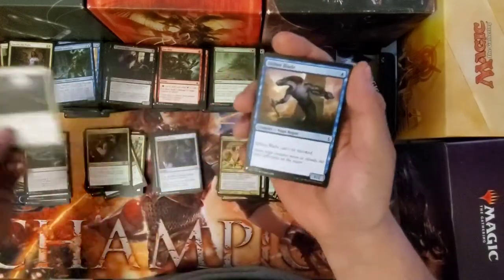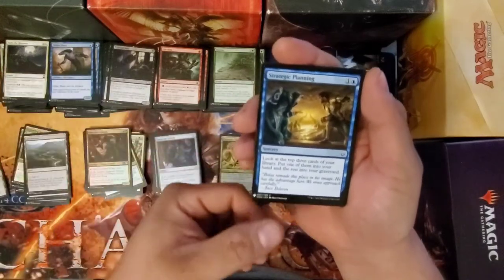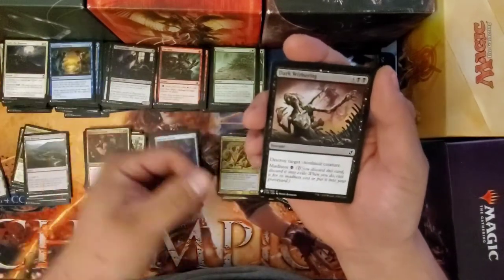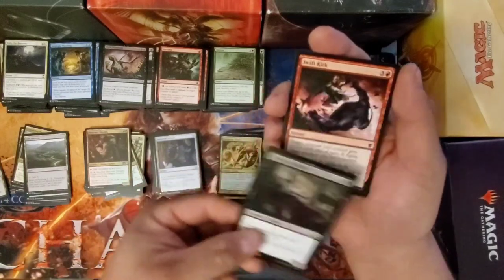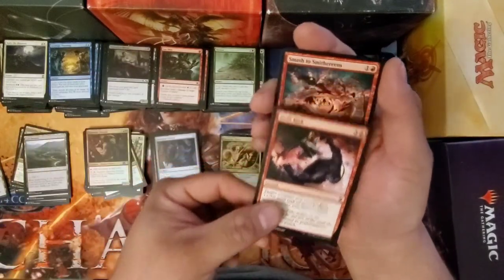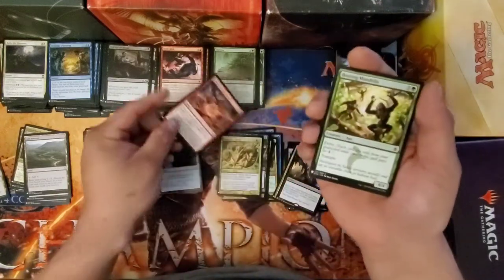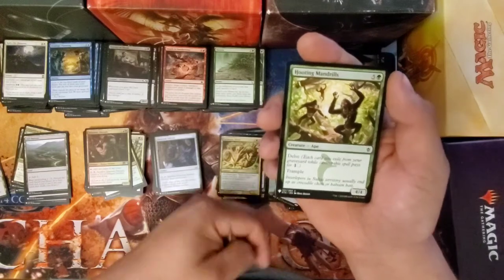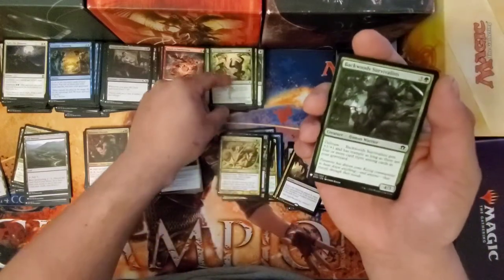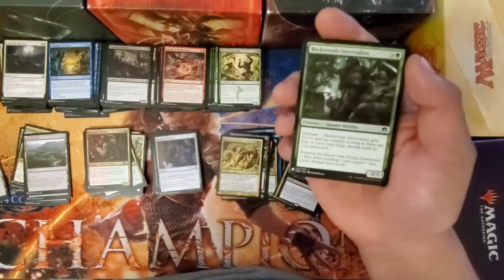Rally of the Peasants. Slitherblade. Strategic Planning. Dark Withering. Epicure of Blood. Swift Kicked. Smash the Smithereens — I remember playing that one. Hooting Mandrills. Ape is another one you definitely don't see a whole lot of. It's more like in the older sets, it seems like.